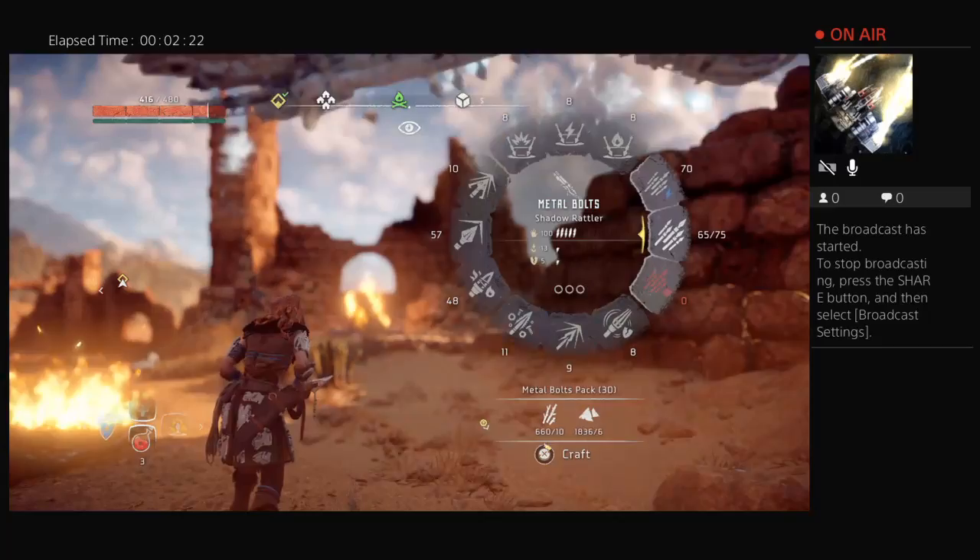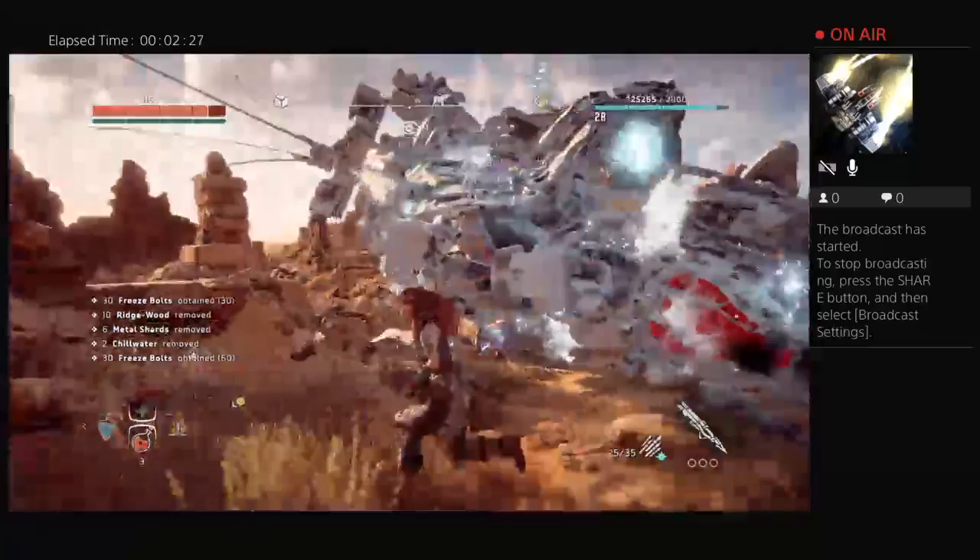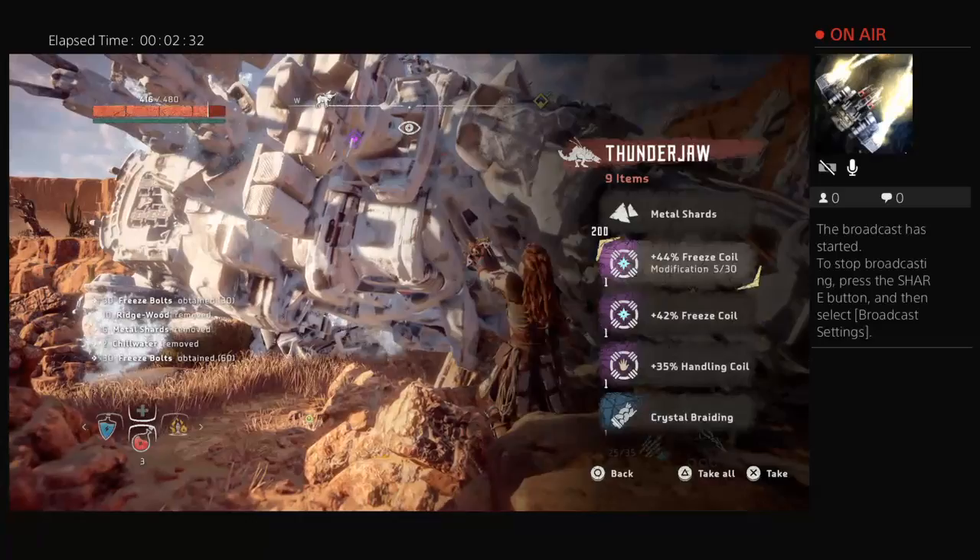And he's dead. That's how to kill a Thunderjaw — extremely easily. This is the easiest way. I just got a 44% Freeze Coil and a 42% Freeze Coil. That is awesome.